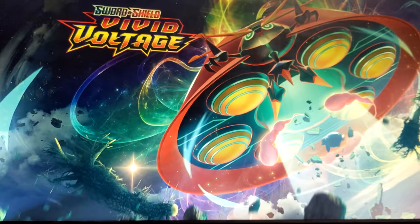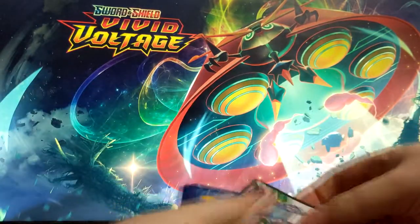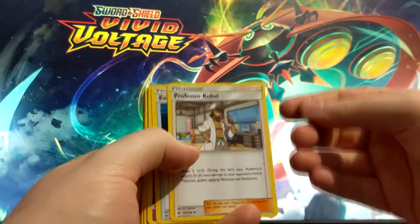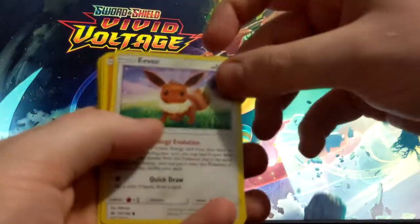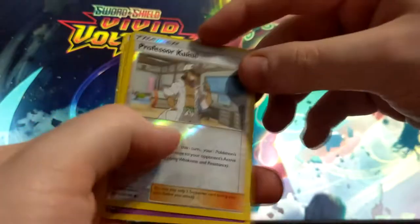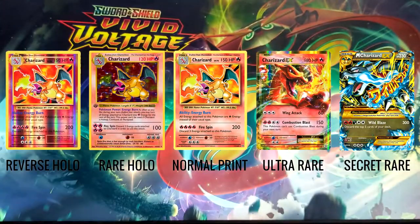We'll start with the regular Sun and Moon pack. We have Professor Kukui, Energy Switch, Gold Bath, Marill, Crabrawler — nice, with Energy Evolution, I do like that ability — Poliwag, oh nice, Relicanth, Kukui again, and a Fairy Energy. I'm going to put these two in the sleeves.